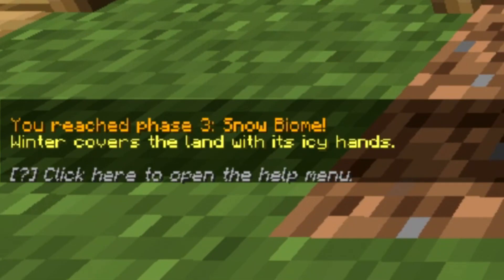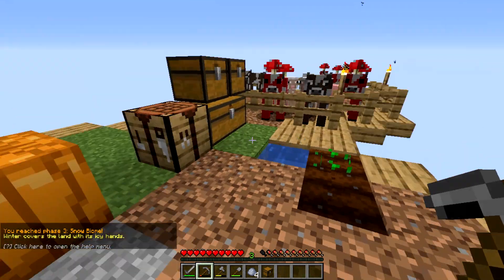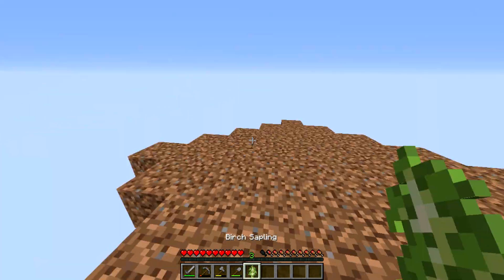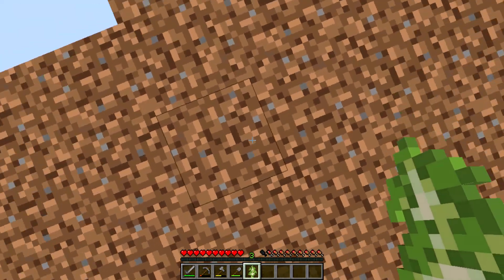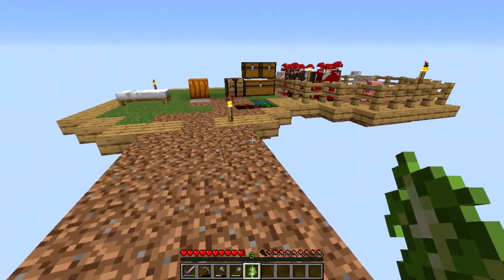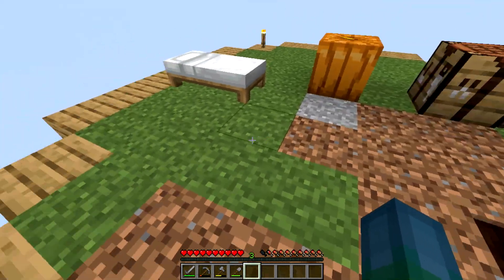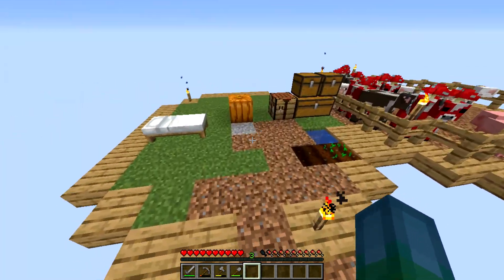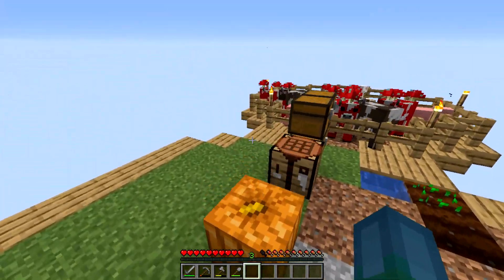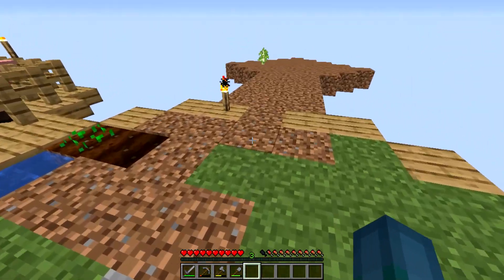Alright — you reached phase level three: snow biome. Winter covers the land with its icy hands. Alright, cool. We're in a snow biome now, apparently. Hopefully we can get some good stuff here. So I think we're actually going to use this little island over here to make some sort of forest tree biome, so we can grow a lot of our trees and just have a humongous area here, rather than our main center having trees. We'll put our trees and saplings over there so we have a bigger, less crowded area.